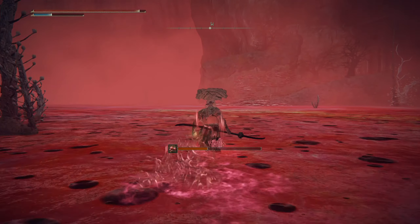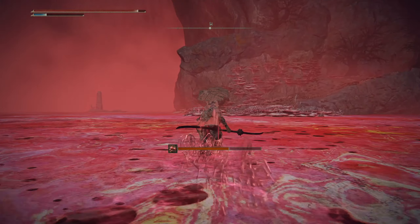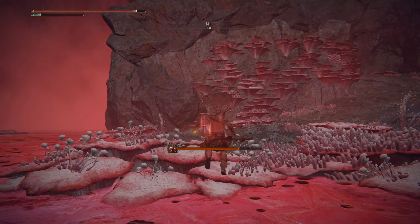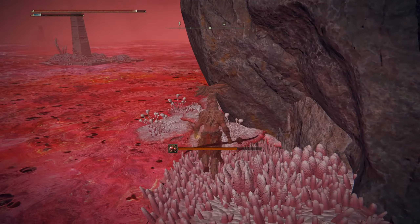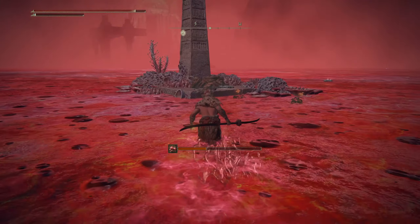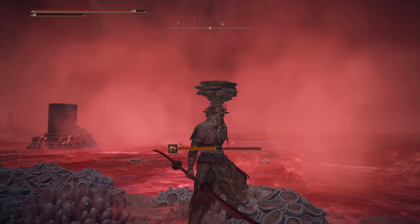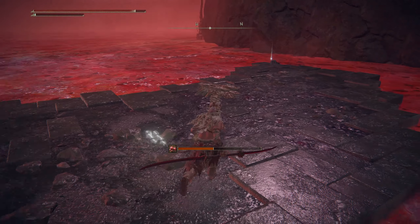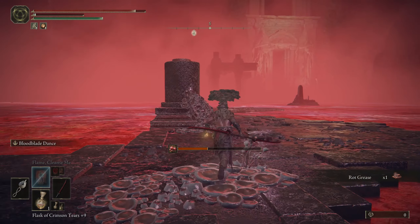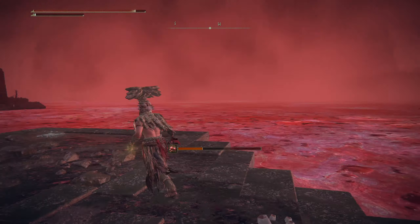Yeah, slightly - because you don't get scarlet rotted constantly, you can actually fight. All right, we got an item from here. I love Flame Cleanse Me - I love that I don't have to use rot boluses or whatever they're called. So I'm not making a bridge across - I thought I was making a bridge across, but maybe these braziers just activate stuff. That's literally it - it doesn't have to be platforms, it's just stuff. This one is just a part of a bridge, that's weird.